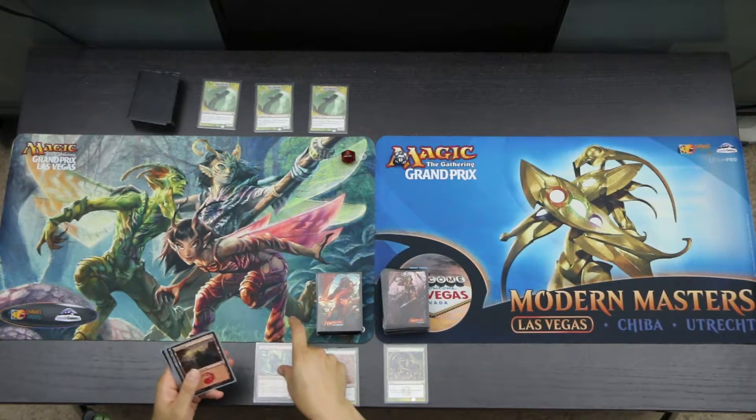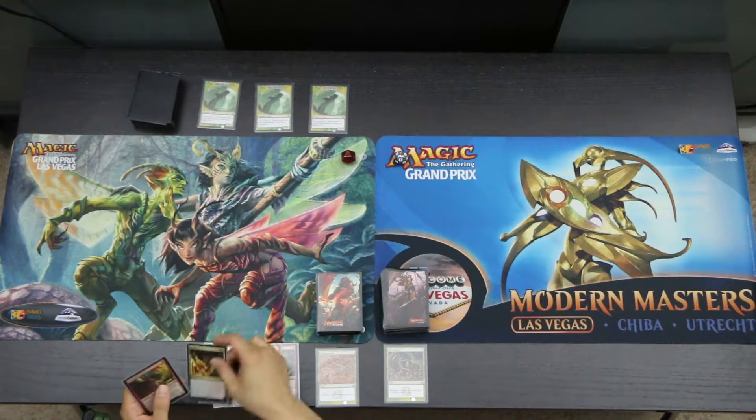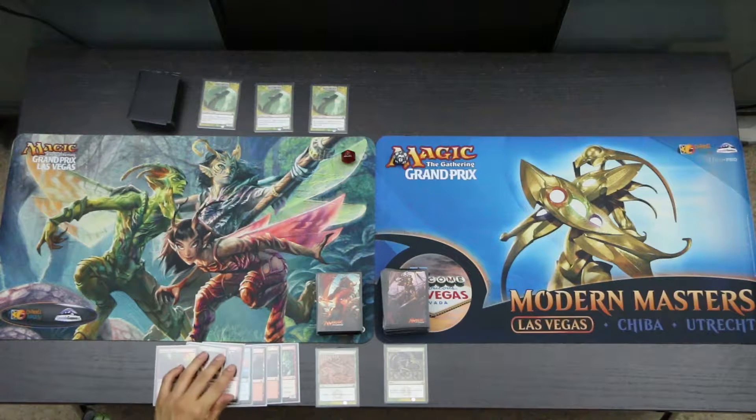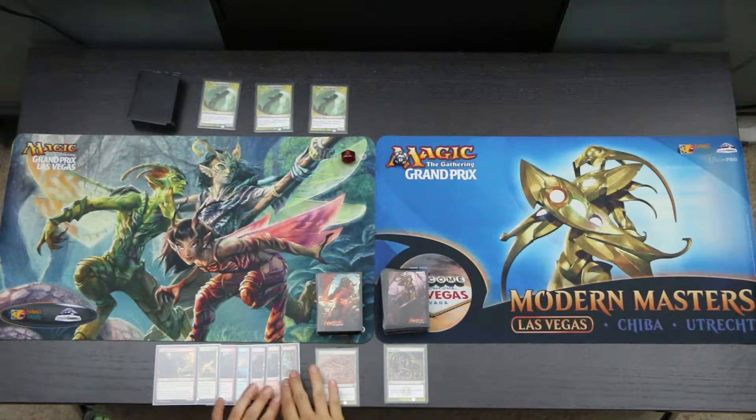The second hand has a Goblin Trailblazer, a Mountain, a Mountain, a Vanquisher's Banner, a Headstrong Brute, an Ingrath's Fury, and a Daring Buccaneer. This is a little bit short on lands; however, we do have a lot to start with and all we need is one more Swamp to get going, so we'll keep this hand.